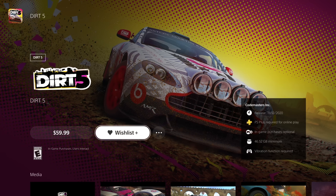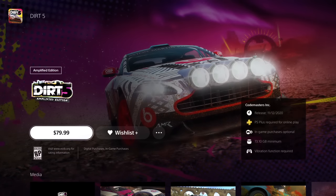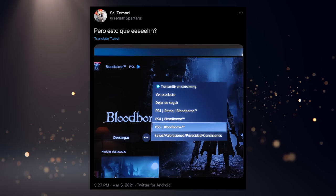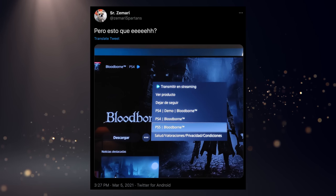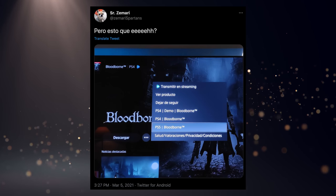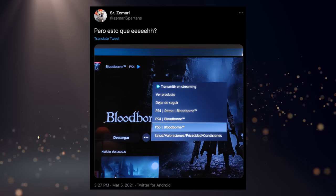Moving on, there was a visual bug reported on Twitter showing a PS5 version of Bloodborne on the PlayStation Store. On PS5, for most games, there's a product page with an option for three little dots. When you hit that, you can get a breakdown of legal data, multiple versions of a game, a demo, or a streaming option. Basically, this showed a PS5 version of Bloodborne being available — but you click it and it doesn't do anything. This was probably a fluke, a visual bug.